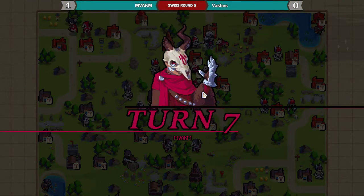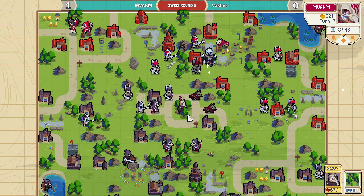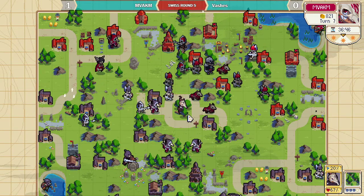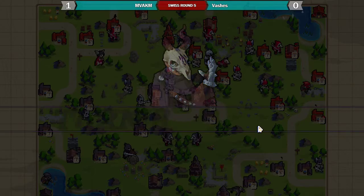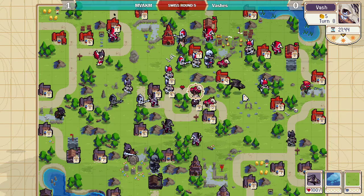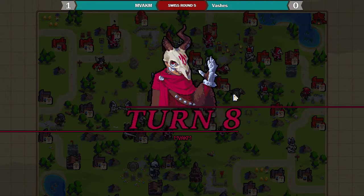Good mage heal just to keep Valder from dying. Vash went early dragon and MV AKM went early golem, so it's definitely going to be interesting how that plays out — you would think the dragon would basically counter the golem. But the golem won't be able to go to the middle, so he'll have to stay in the terrain as a defensive option. But he's just running it into mage range, so that dragon's gonna eat a big counter attack.